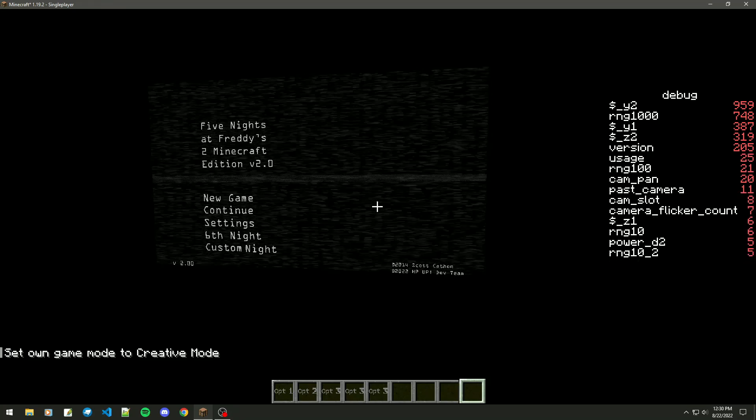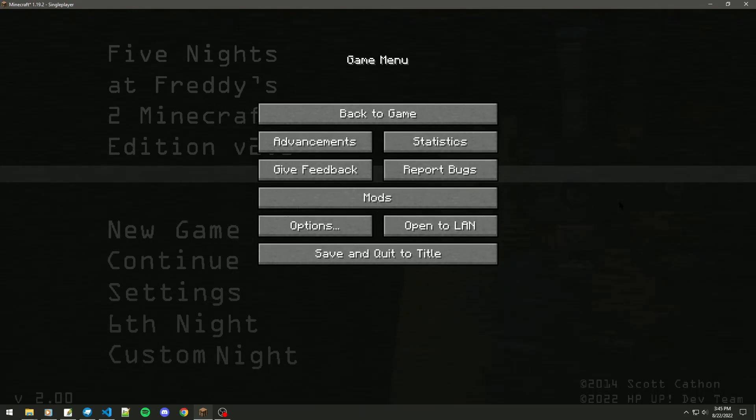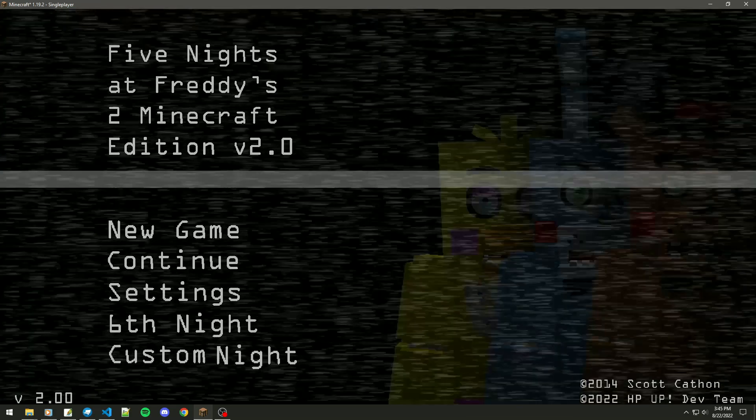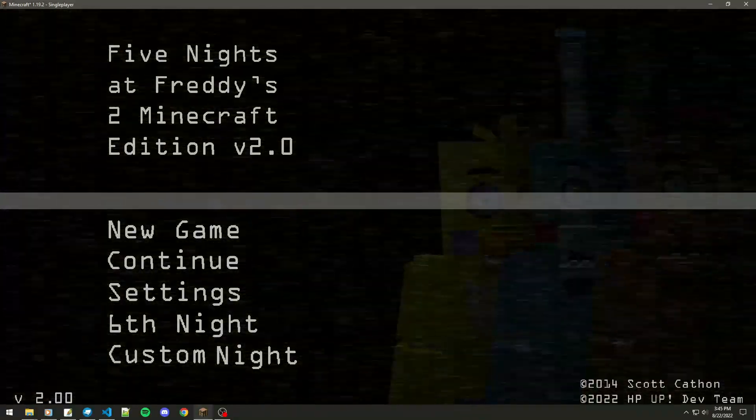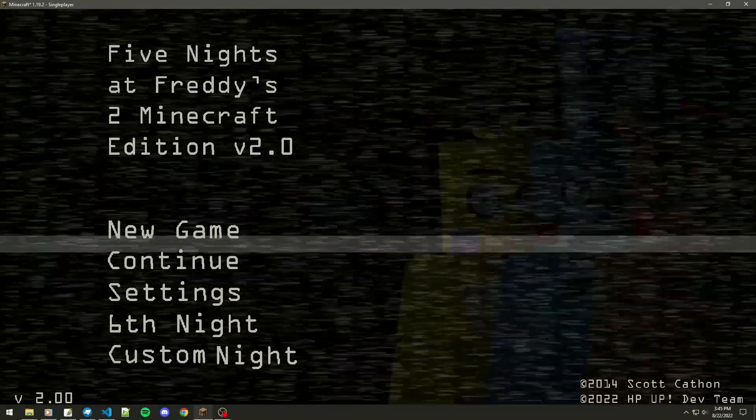So the best thing that worked — and honestly this whole thing didn't make any sense to me, how the bug was even a thing — the solution was: I added a block behind there, a physical block for the background itself. So now when it's doing its fade and everything, it's all layered properly.